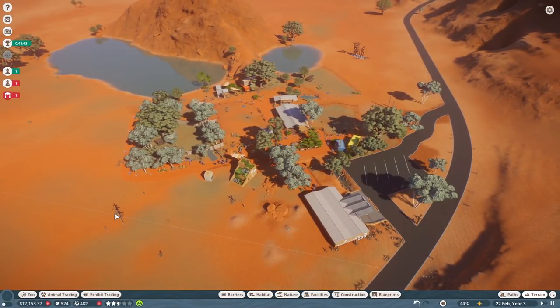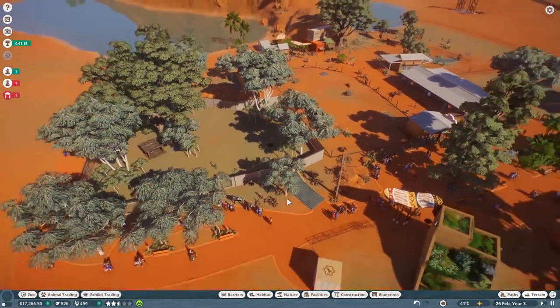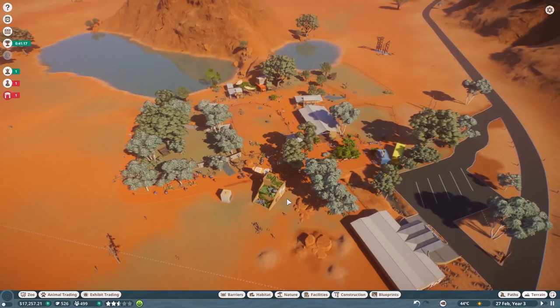All right, that is it for our first look at the Australia Pack DLC. A quick look, but I like what I see here. And if you like what you see here, don't forget to click or tap that subscribe button. Smash like on the way out if you like little critters and you're excited for the DLC. Let me know what you'd like to see next on the channel. I'll see you guys next time. Thanks for being the best community on YouTube. Don't be afraid to say hi, and goodbye — I'll see you next time.